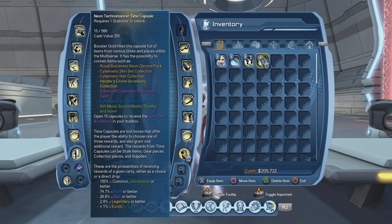Hello everyone, welcome back to another video of DCMS Online. In today's video I'll be opening that new time capsule they recently released a couple of days ago — it's called the Neon Technomancer Time Capsule. There's also a 25-point feat attached to this for opening 15 of these time capsules. I'm also opening these to see what I get and how much I could also get. Let's hope I get something exotic — they want that one percent or something legendary. Wish me luck, let's get right into it.